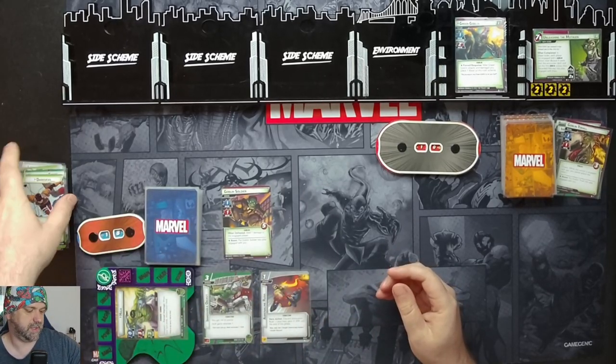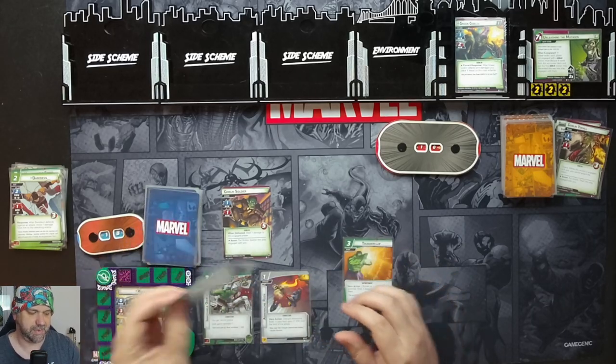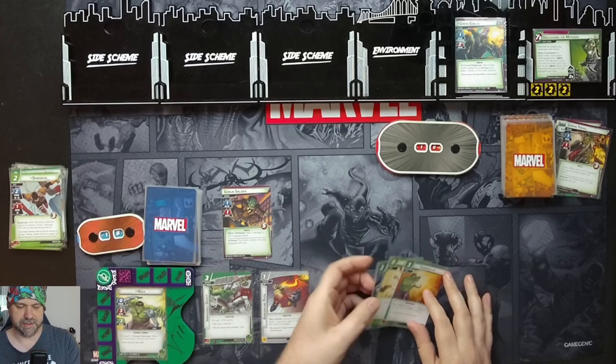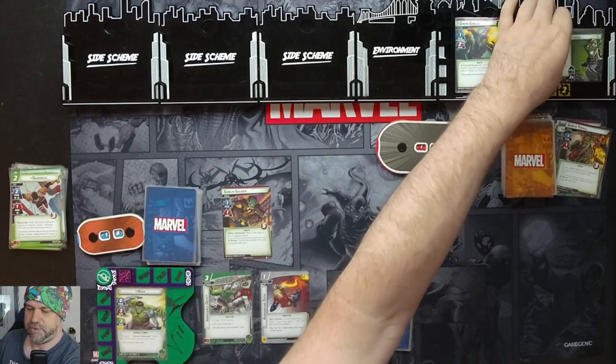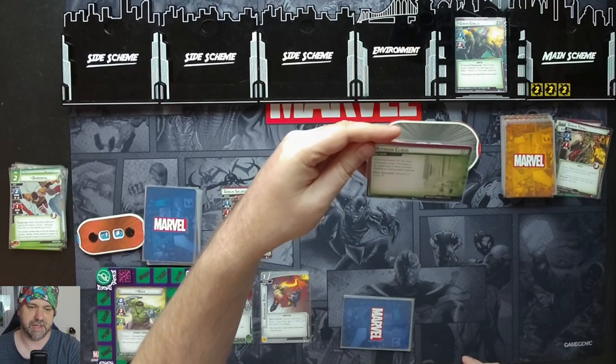Discard those two cards, ready up, draw four cards: Thunderclap, Banner's Laboratory, Leading Blow, another Thunderclap. One threat goes on the main scheme, which triggers — we now get the Mutagen Cloud. The cloud engulfs the city: those unfortunate enough to be caught in the vapors begin to shiver and shift, mutating into hideous goblin creatures. Advance to stage 2b.